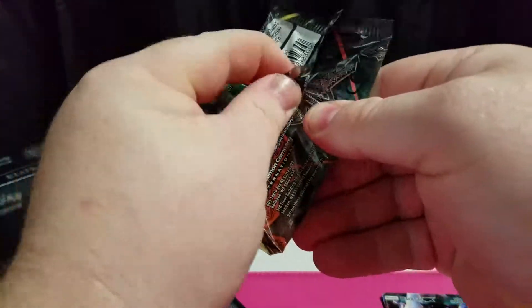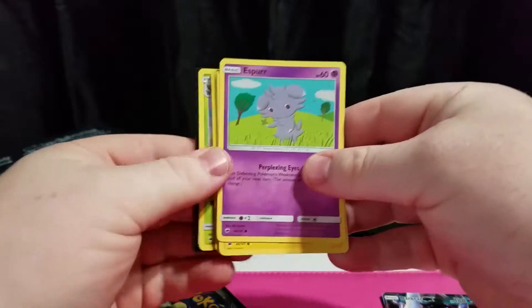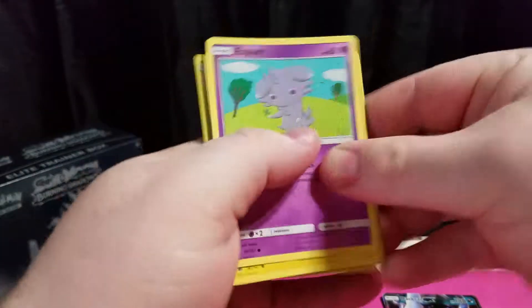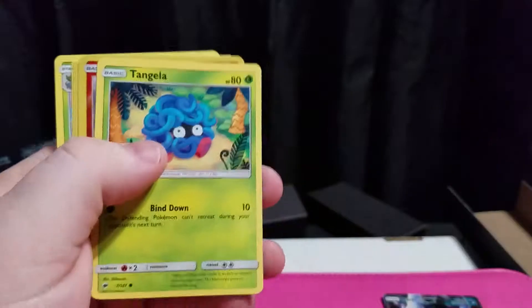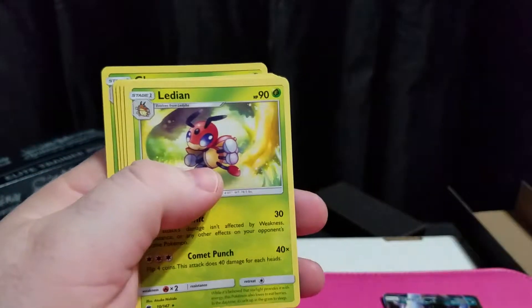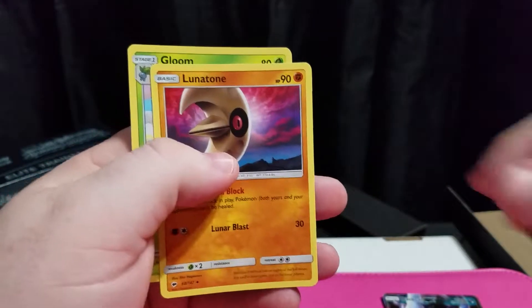Two packs left. Pack seven: code card, regular one. It's an Espeon, Pikachu, Noibat, Dedenne, Tangela, reverse holo Turtonator — that's cool — and a Lycanroc. Electric Energy. Trainer Wicke — she's really good. Lycanroc. And Gloom.